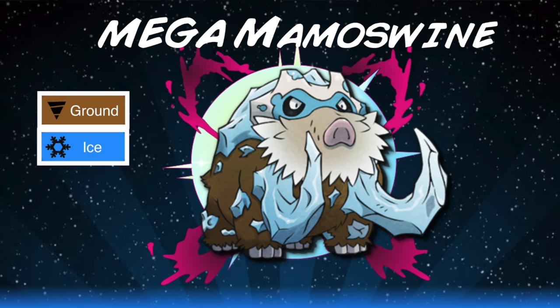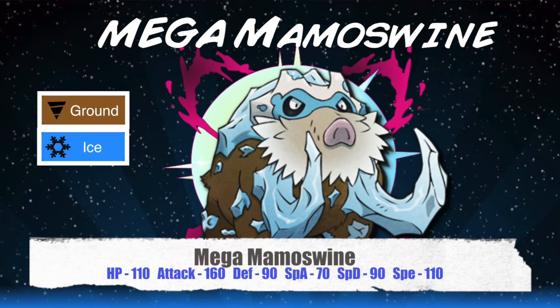So of course now let's take a look at Mega Mamoswine's stats. First, we ramp up its Speed to 110. Mamoswine's biggest flaw was its lack of a very threatening speed tier — 80 was alright but it wasn't very good. Giving it 110 base Speed allows it to speed tie with threats such as Latios, Gengar, and Mega Diancie, all of whom take serious damage from both of Mamoswine's STAB moves.